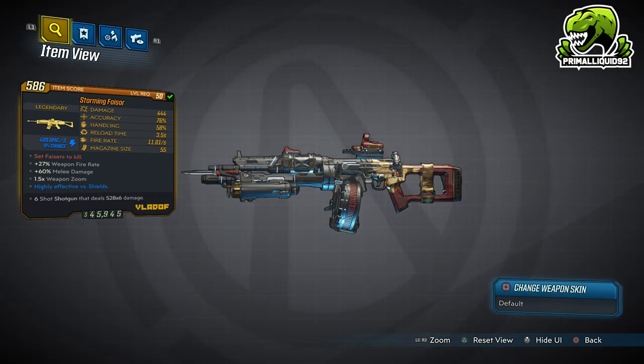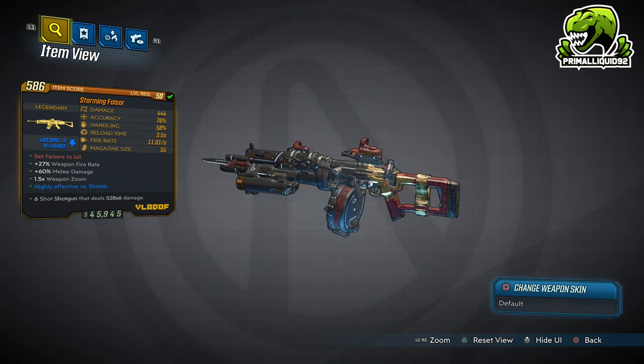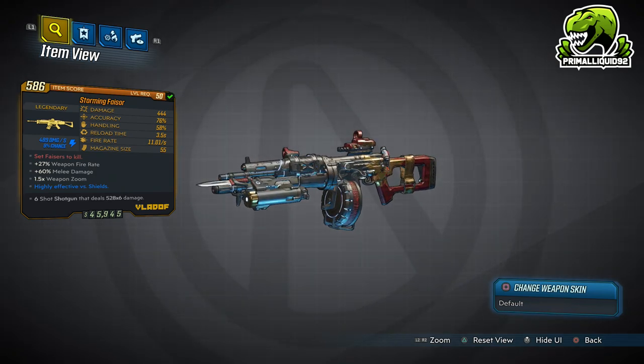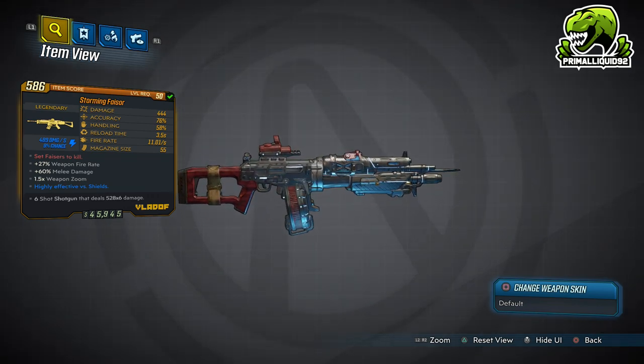This thing is unfortunately not that good. The red text says 'set Phasers to kill,' which is a Star Trek reference. It's a Vladof assault rifle with a shotgun underbarrel attachment. The damage is actually really, really low, and the reload speed sort of means it's not really that useful.